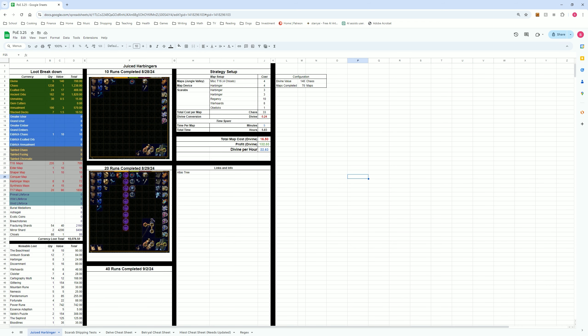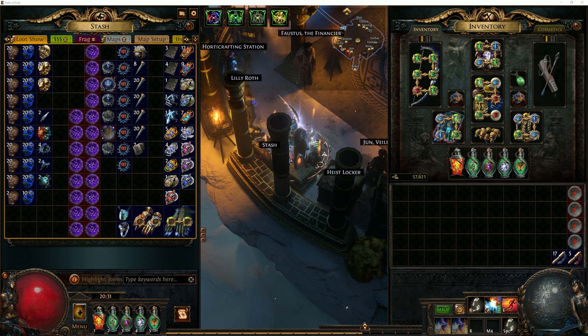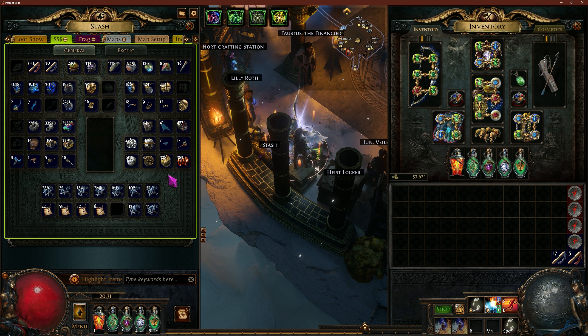I'm happy with the drops, happy with the results, and I've had fun running it. I'll post the link to the spreadsheet in the description if you want to take a look. I'll screenshot this and put it under the 40 runs. It's time to sell all this off — it looks like I should have about 132 divine based on what I have in inventory right now. That does include 1,238 chaos orbs, which are already floating around in here and I used them to sustain buying the scarabs. That'll be about it for this video — if you have questions or comments, feel free to drop them below. Thanks for watching.